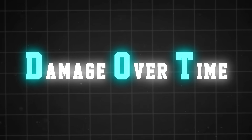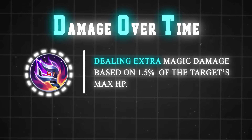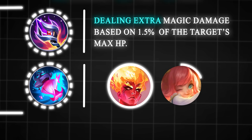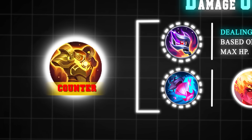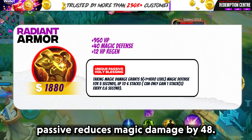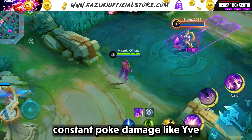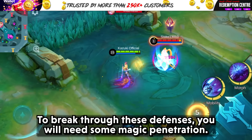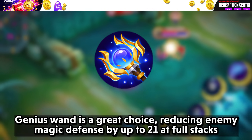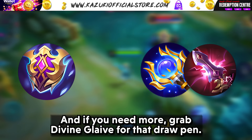Let's keep it short and simple with DOT damage items. The Glowing Wand is a classic, dealing extra magic damage based on 1.5% of the target's maximum HP. We also have the new item Wishing Lantern — heroes like Valir and Chang'e shine with this. You can counter it with Radiant Armor. Not only does Radiant Armor give 52 magic defense, but its passive reduces magic damage by 48 — that's a solid pick when you are up against heroes who deal constant magic damage like Eudora. And if you need more, grab Divine Glaive for that magic penetration.